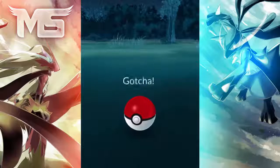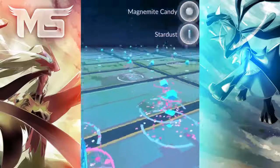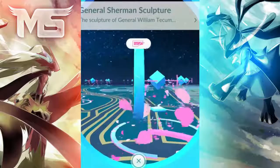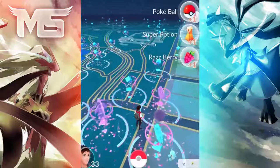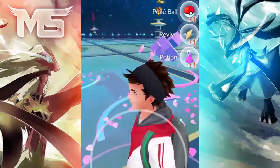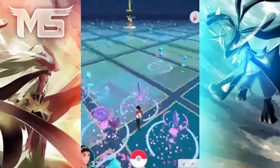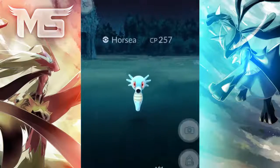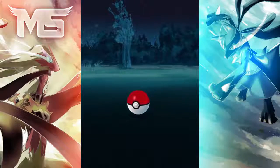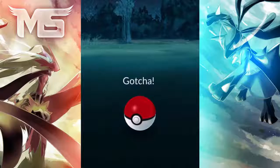A secret trick that not many of you might know is the incense trick. Incense covers your trainer in a pink fluffy fragrance that attracts wild Pokemon to your location for 30 minutes. But you can't just sit there and wait — if you're waiting, you'll only find one Pokemon every five minutes, which isn't very good. If you actually take a walk with your incense active, you can find one Pokemon every 200 meters. So it's a better idea to activate your incense and go for a run, rather than sitting at home every five minutes, since incense only lasts 30 minutes.